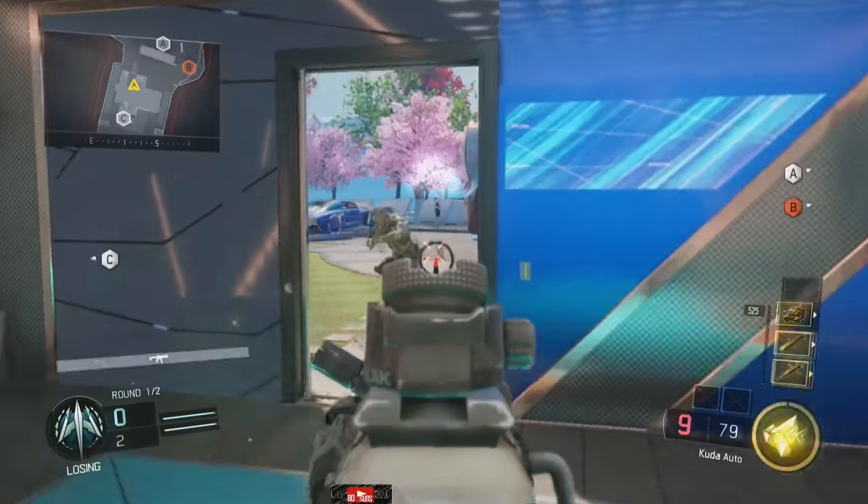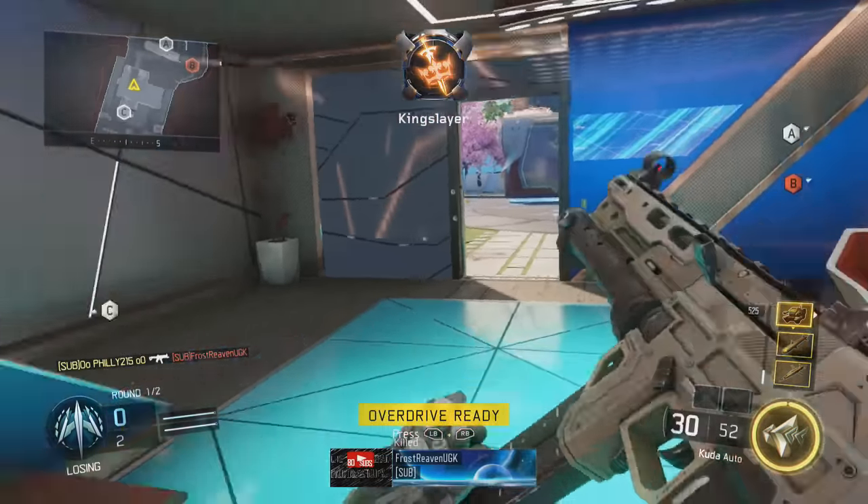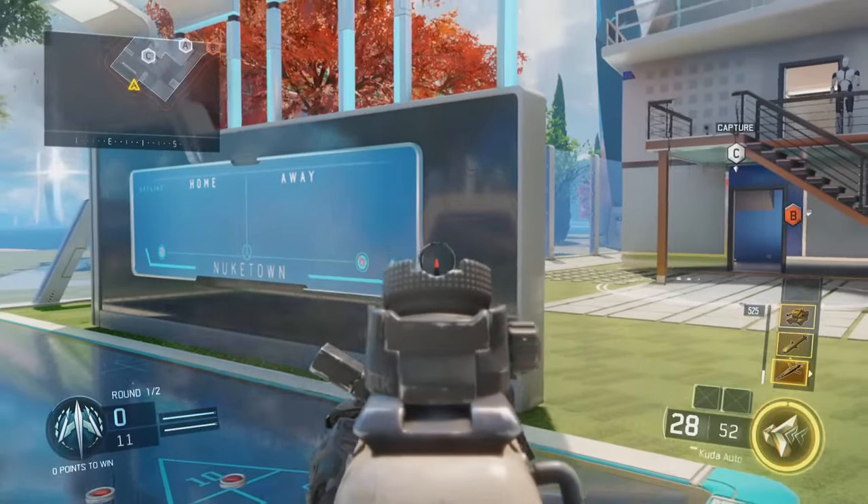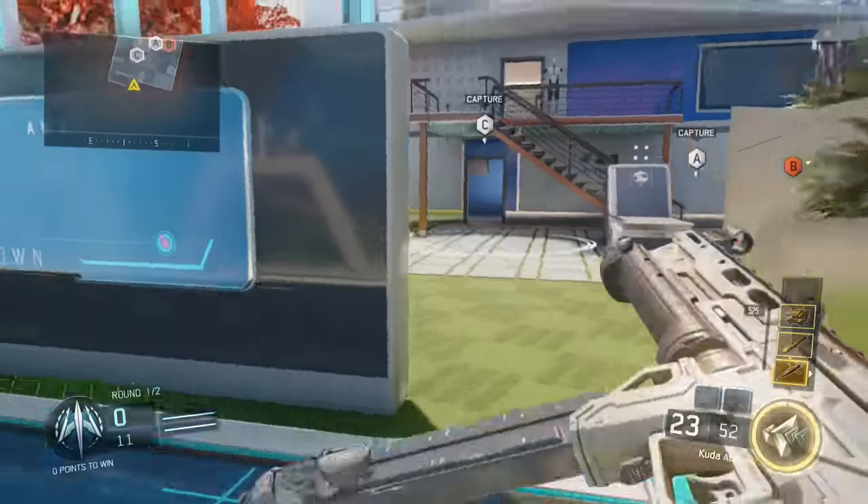Now what you want to do is, once you have the dart unlocked, you want to go ahead and get into like a corner or get next to a wall — anything that's not going to allow you to actually throw the dart.